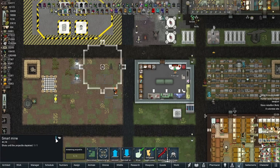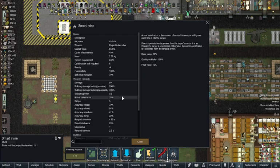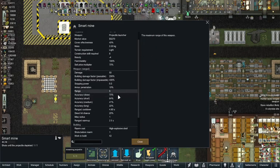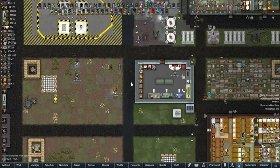The smart mine: 50 damage, 200% to 400% standard, 10 armor penetration, 5 range, 4.8 second cooldown, 1 miss radius, 2.5 second warmup. It's a semi-intelligent mine that shoots high explosive projectiles at nearby targets. The danger range is wider than an ordinary landmine, can be re-armed with HE shells. Enemies will destroy it as soon as they see it, but it doesn't explode when destroyed.